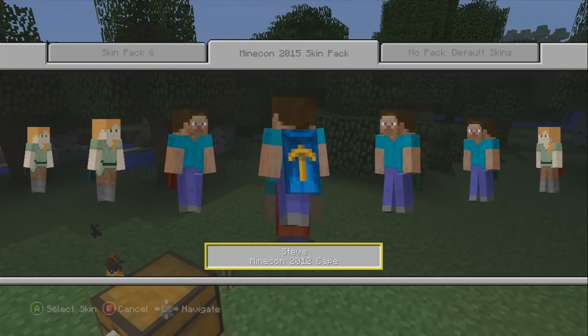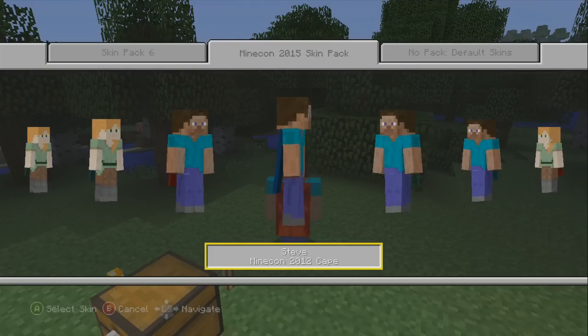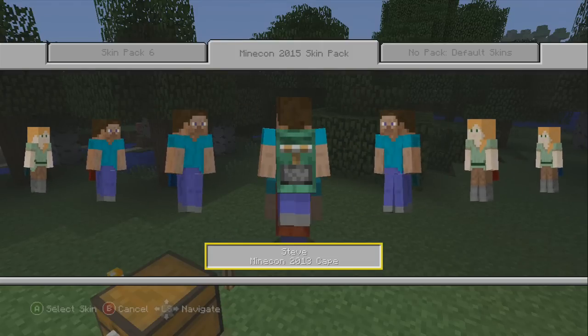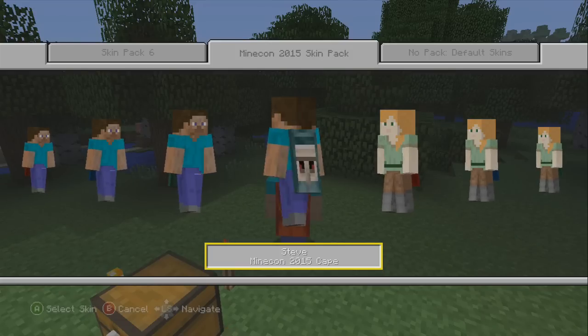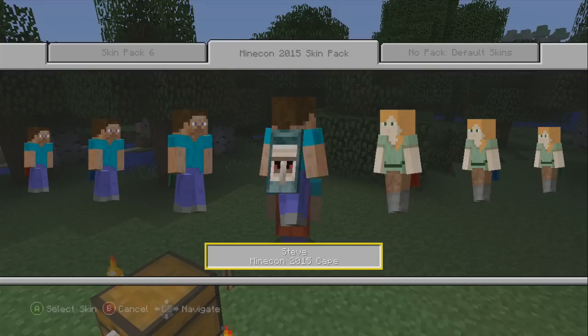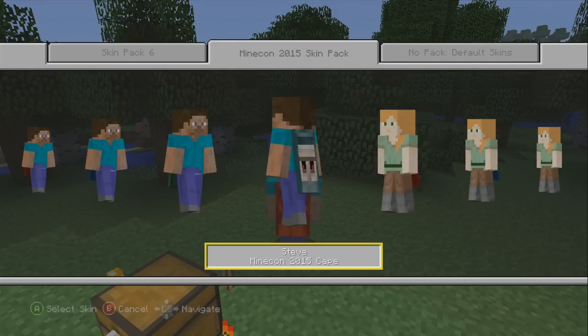We have the 2012 cape — I like this one the best so far. It looks kind of classic, classy Minecraft builder cape. It looks like a piston of some sort. Then we have the 2013 one, and then this guy — the Iron Golem — which is the 2015 one. Shoutout to everyone going to Minecon this year; you guys will likely be getting this one.